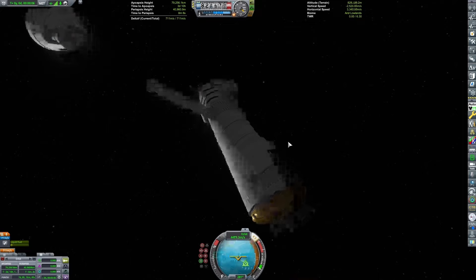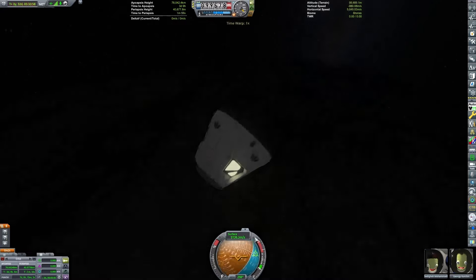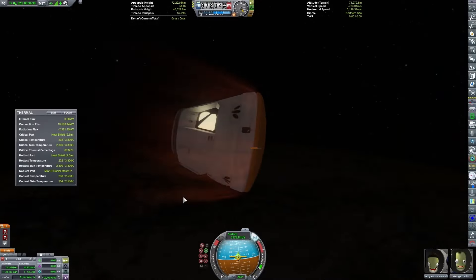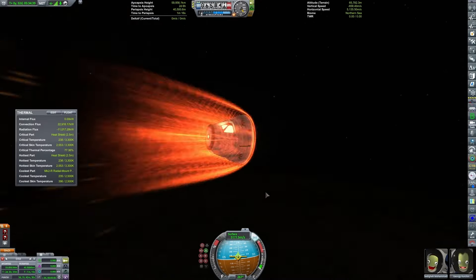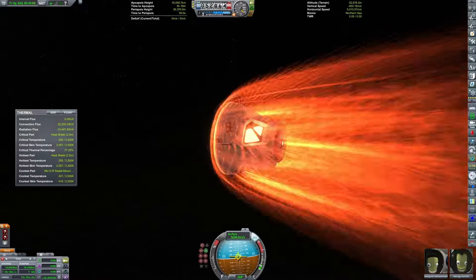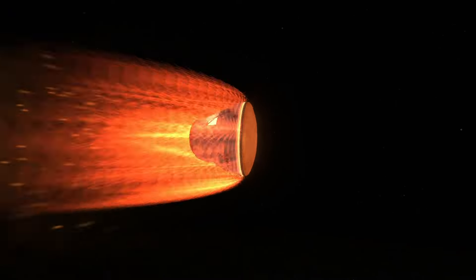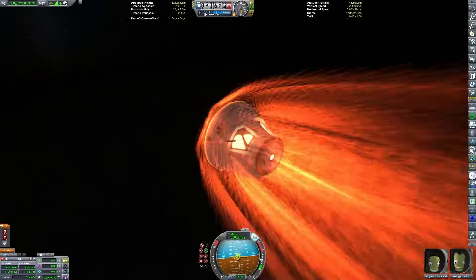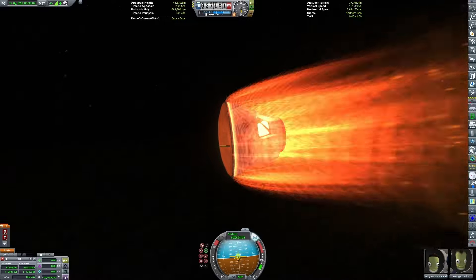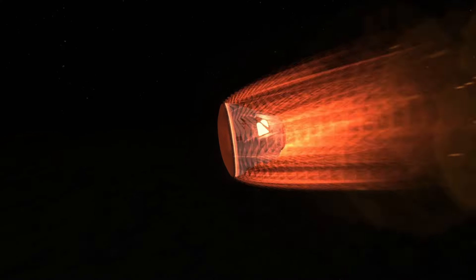I've left the tug in an orbit around Kerbin just in case I need it at any other point in the future. Re-entry is pretty standard — we're actually re-entering slightly slower than a normal Mun re-entry since we were in a lower orbit. The heat shield holds up fine. For some reason on a previous attempt the spacecraft melted for unknown reasons, but this time we survived re-entry just fine.